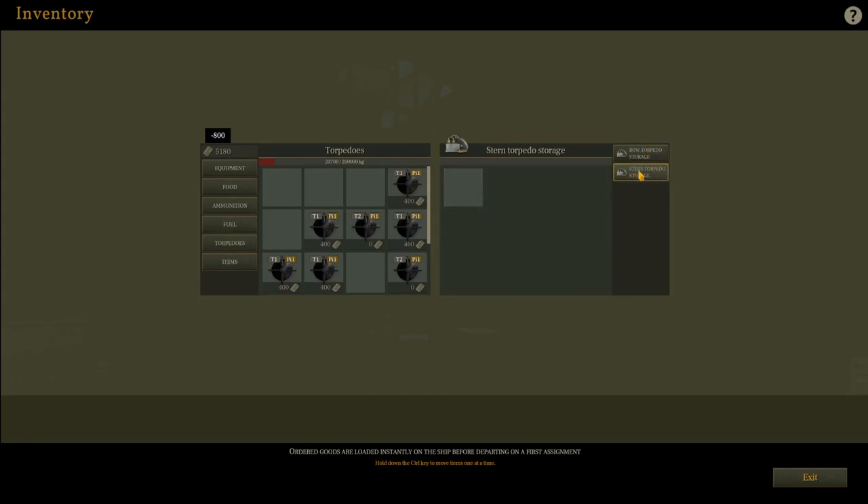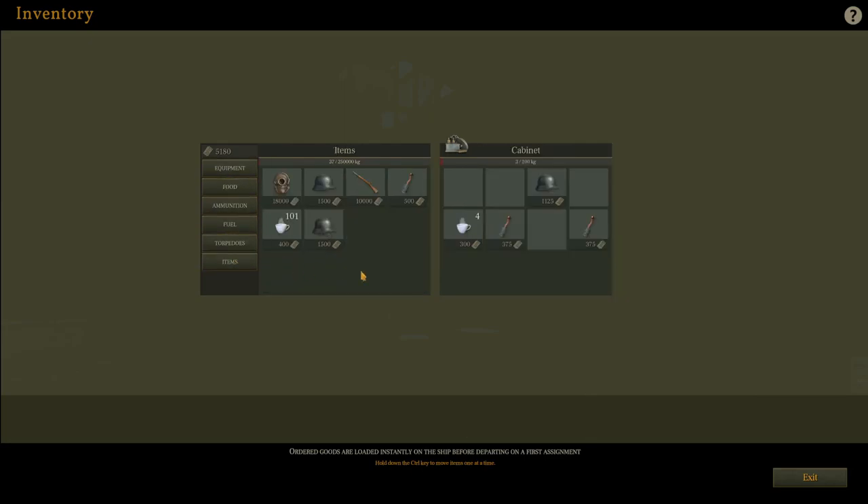Don't forget to go to your stern torpedo storage and throw another one back there. As for items, this is what we have aboard right now, which is fine — you really don't end up using these too much. The most important thing here is the diving suit. For instance, the Enigma mission — if you want to complete that, you will need the diving suit, so we will certainly be buying that once we have enough money.